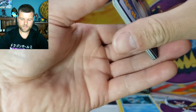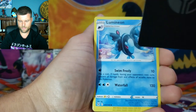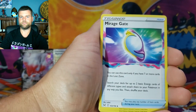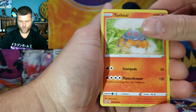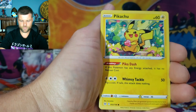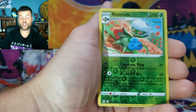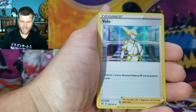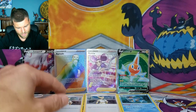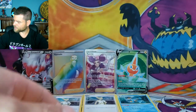You got a V-Star counter — come on, we want the Trainer Gallery! Lumineon, Mirage Gate, Snover, Machop, Pikachu, Jynx, Litwick, Reverse Holo Roserade, another Holo Volo. That's fine — I'll take Holos. Holos work well as background singers too. We'll put that one there.